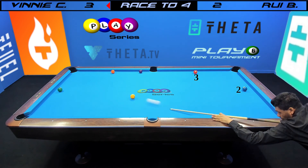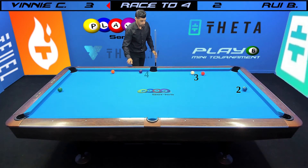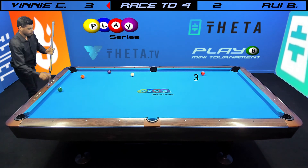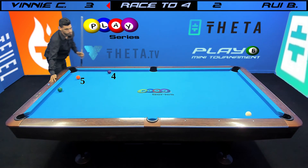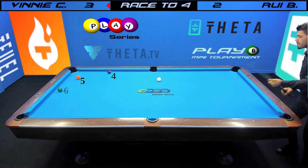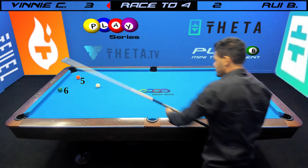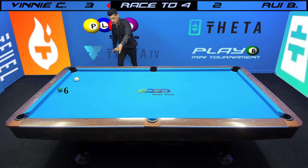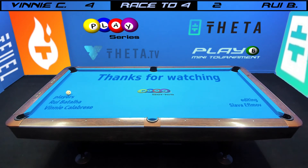Let's see how Vinny gets on this two ball. Low left — he was getting close to that three, got pretty lucky not to get behind the three with the way he hit it. But he opened up the four ball — that was much easier to play position on. That was pretty much a game winning shot there. Now all he has to do is pocket this ball and punch out the two ball, which he did nicely. Looks like game over here. Vinny Calabrese with another win in the Play Series. Thank you all for watching, and we'll see you in the next match.